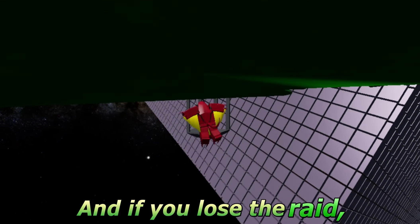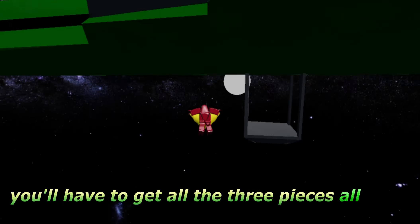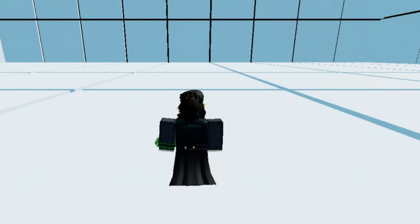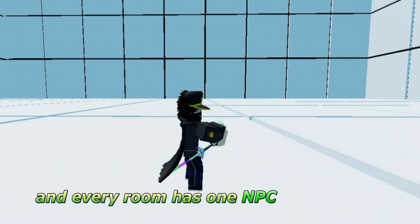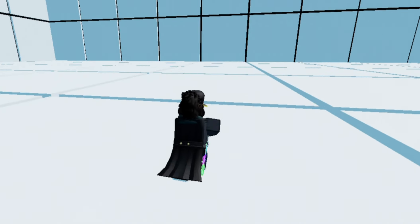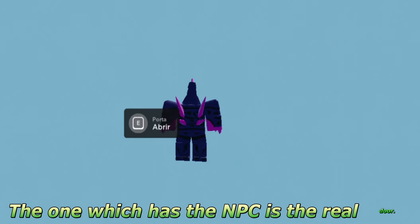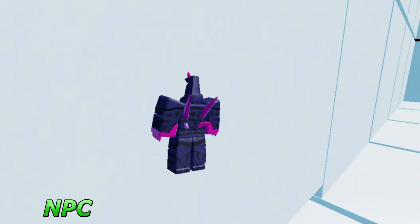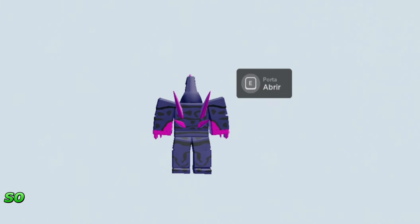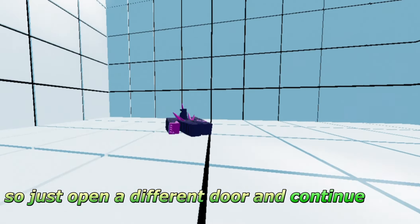If you lose the raid you'll have to get all three pieces all over again. In the raid there are 100 rooms and every room has one NPC you need to defeat. There are also four doors and only one of them has the NPC — that's the real door. Sometimes the game tries to trick you and gives you an NPC but it's not the real door, so just open a different door and continue from there.